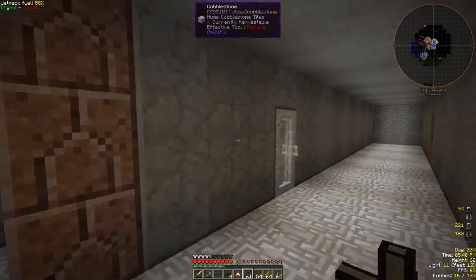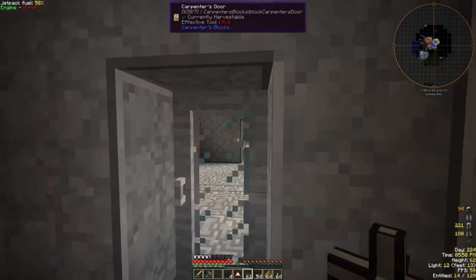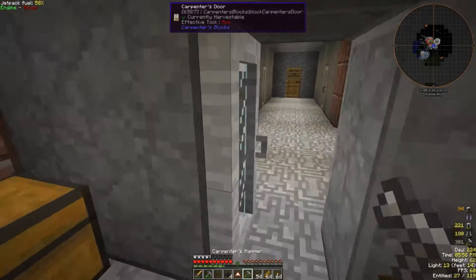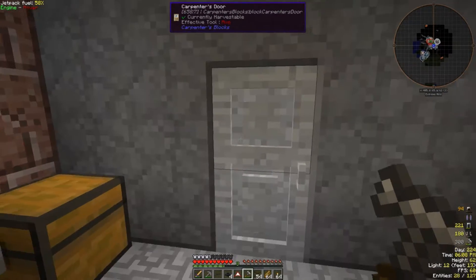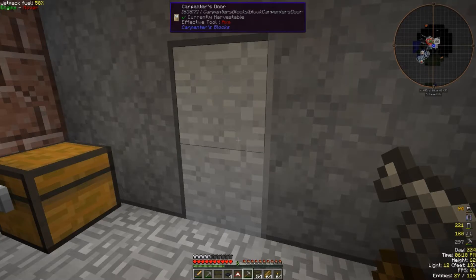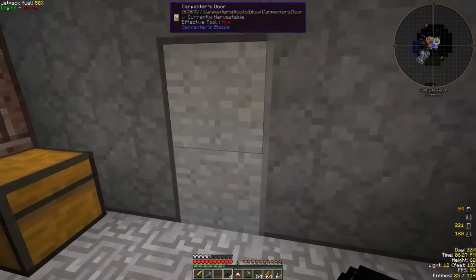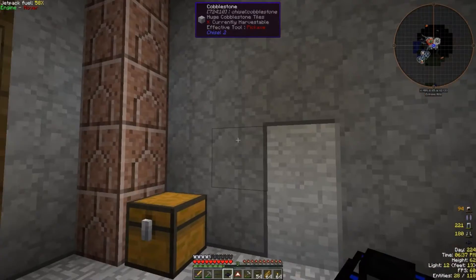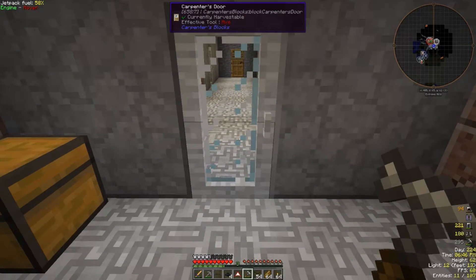We're going to go back here - as you can see I've changed out some of the doors. We have some nice looking doors now; I made them with carpenter's doors. If we grab our hammer we can look at some of the other options real quick. We have a full glass pane door, a solid door with a little imprint, a mesh door, a two-by-four glass pane door, and a solid door which I used for going downstairs. It only has a handle on one side so if you put it on a stone wall you won't see it, and I kind of like that.